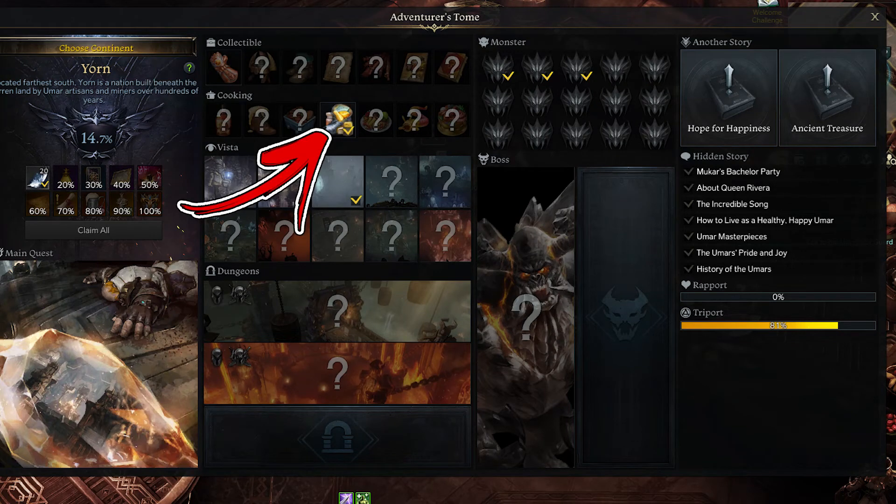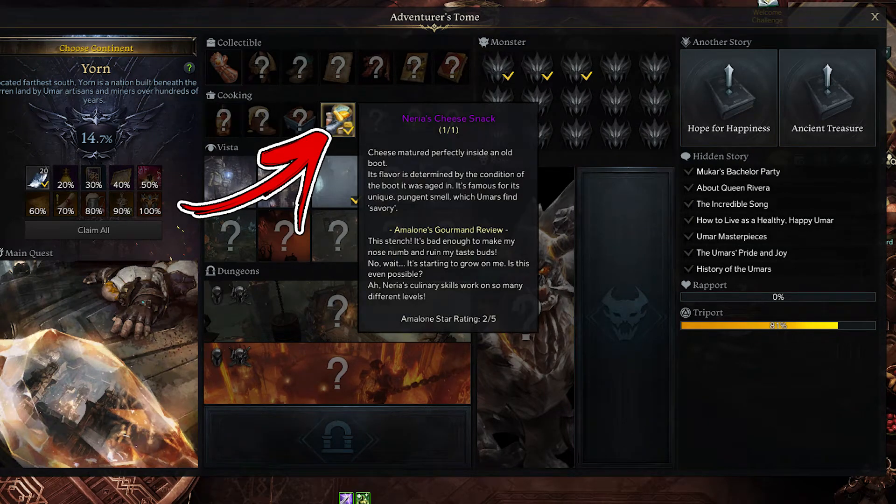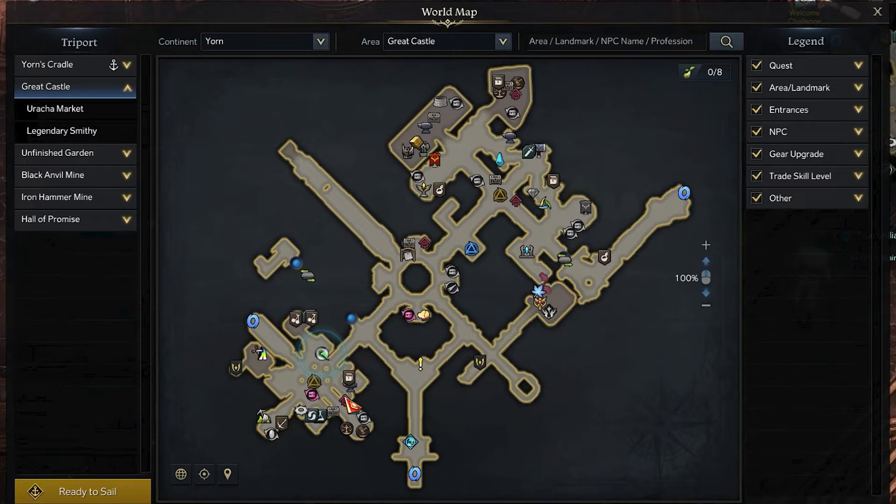In the Yorn continent, the first cooking recipe takes the name of Neria's Cheese Snack. In order to find it, you have to visit the Great Castle area. Start from its bottom left side, where the Urka Market tripod can be found.